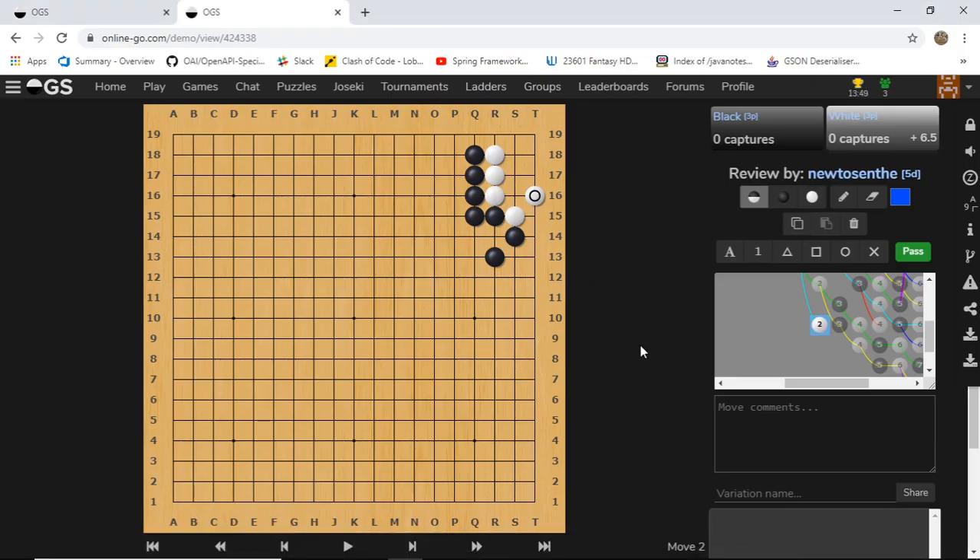Hello everyone, welcome to this week's life and death section. This week we'll be looking at a very classical shape called the big pig mouth. The big pig mouth is literally the corner that we see on the board right now. We call it a big pig mouth because of this shape that forms sort of a pig mouth. This corner happens very often in real games.